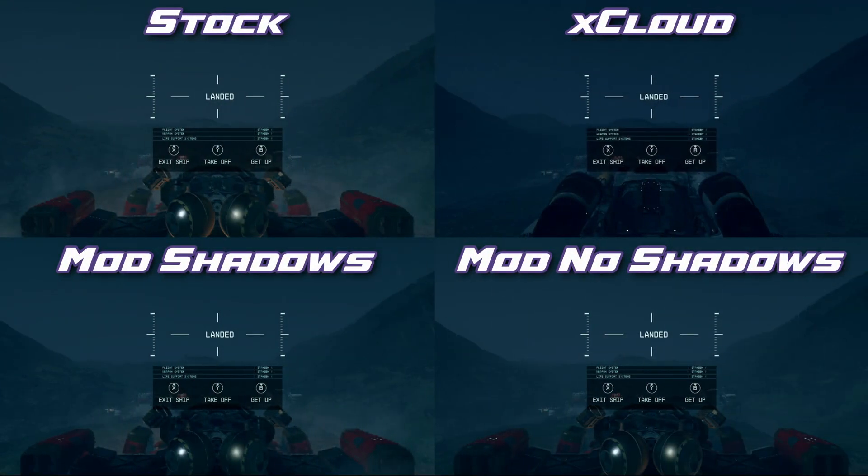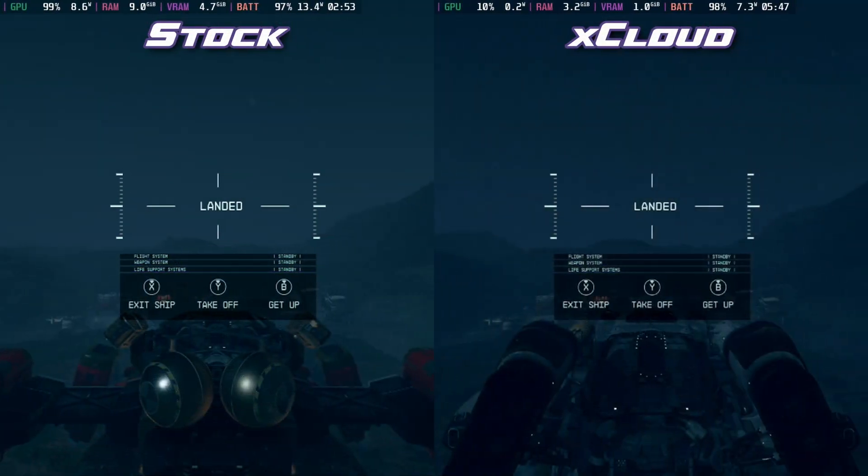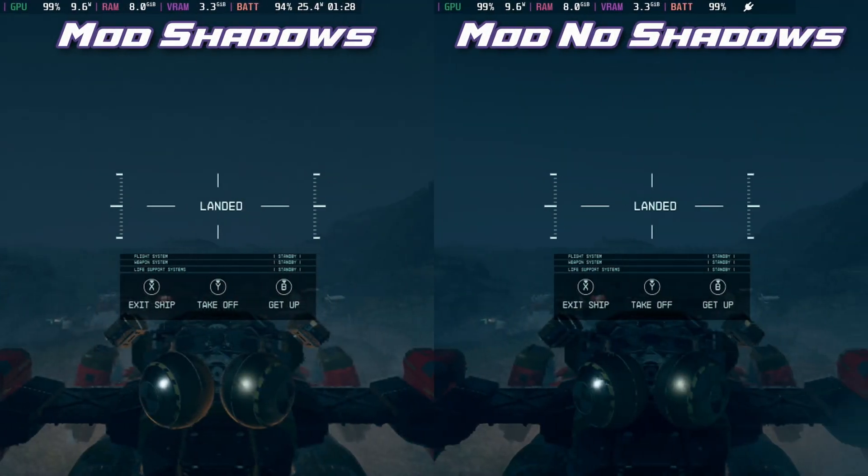When we have a ship stationary, it's hard to see all of them together. Going side by side with the stock and Xbox Cloud Gaming, there is quite a difference. The mod with and without shadows — not a huge amount of difference when looking directly here, but when we bring them full screen, we'll see a big difference in frames per second.